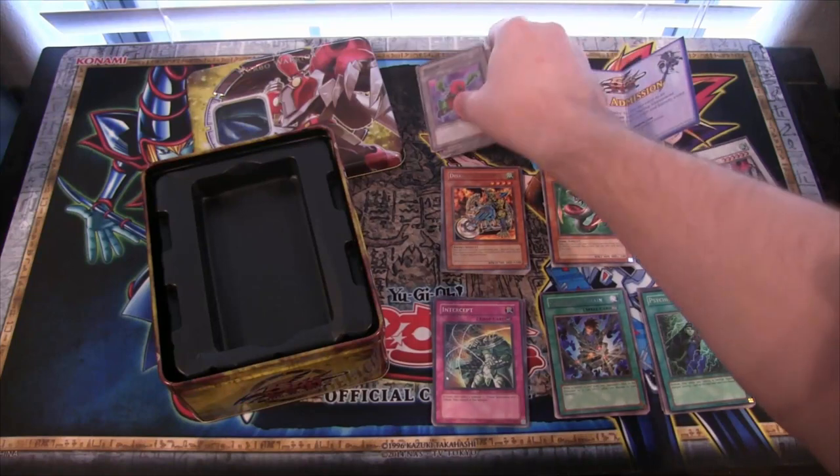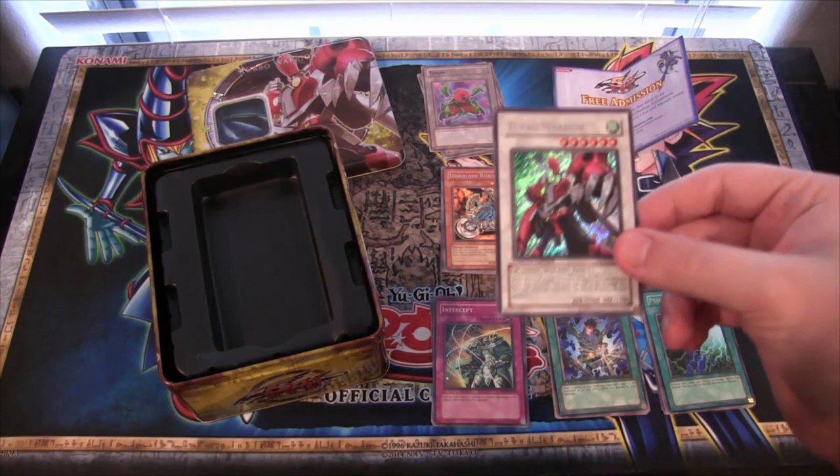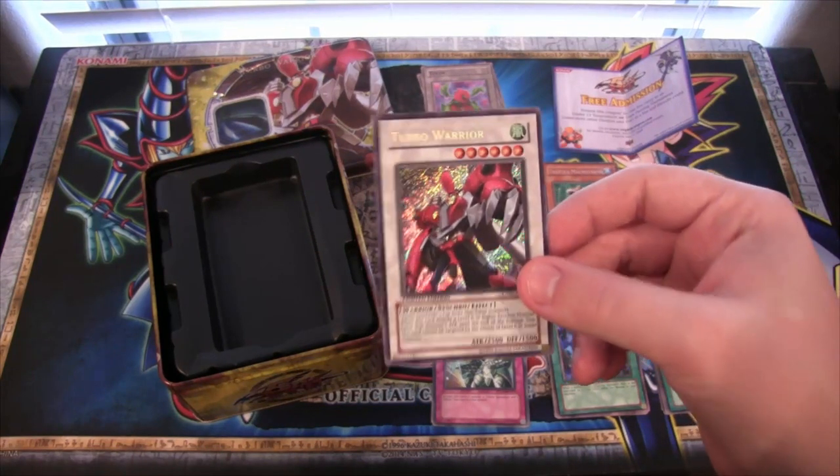They were just kind of an added thing. That was before we had really any other Token cards that were easy to get — that was probably the easiest to get Token cards. They were kind of interesting. There you go, I hope you guys have enjoyed this opening. We did really well — we got a Super Rare, we got an Ultra Rare, so that's pretty awesome. And of course you gotta get Turbo Warrior. I still just love this card, he has a pretty good effect too.